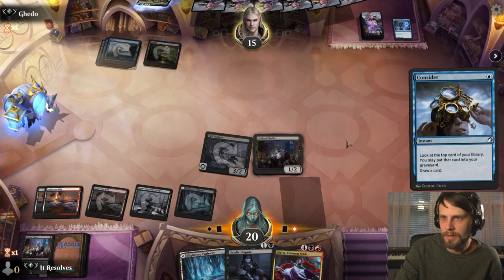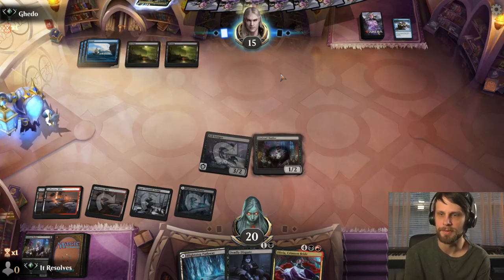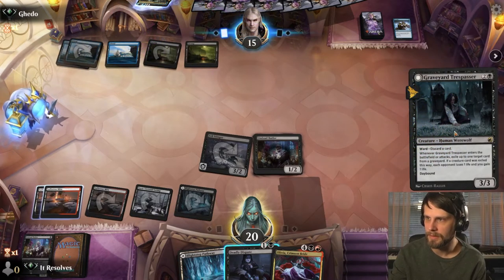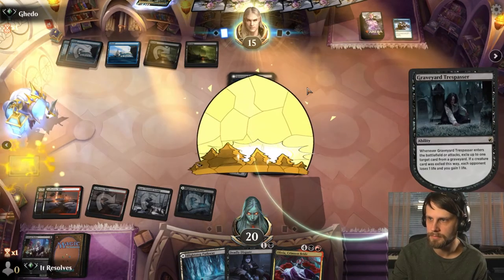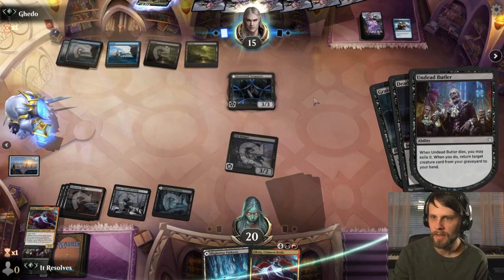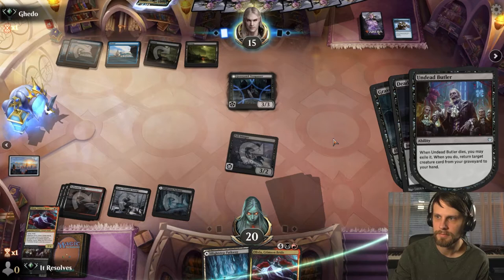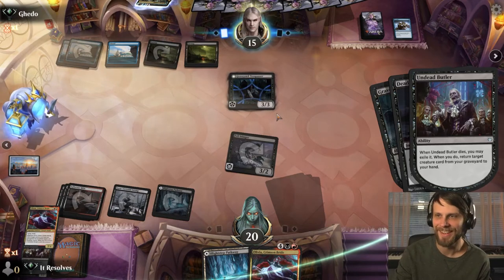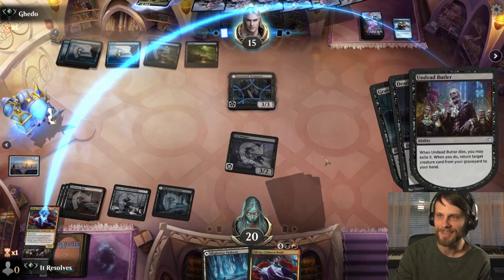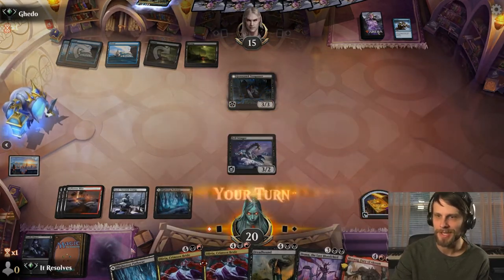There's a second black source — they're up to five mana here. It looks like exile of a creature. We're going to Deadly Dispute this. We get to bring that Olivia back this turn. Let's take that Olivia into our hand before they can exile it — that's kind of a nice little trick. We also get to draw two cards and give ourselves a treasure token. Seems pretty good. I think we just go for it.